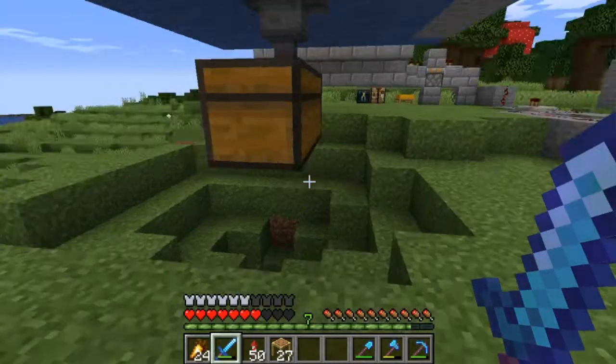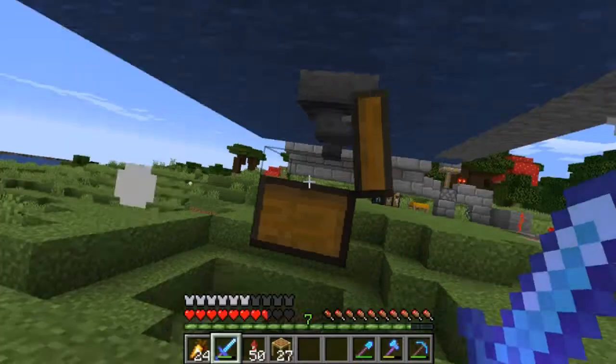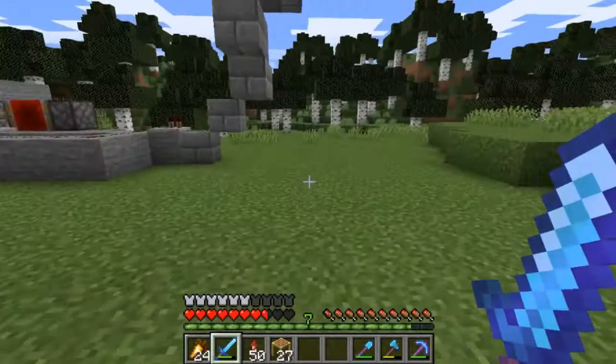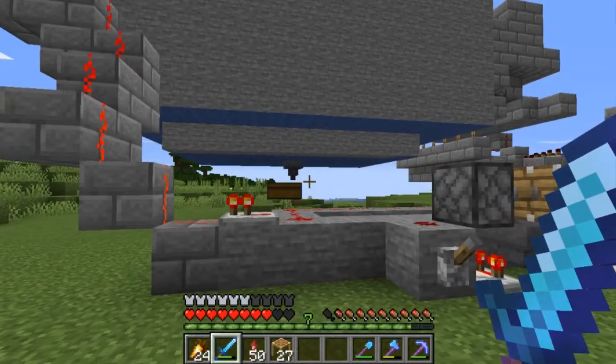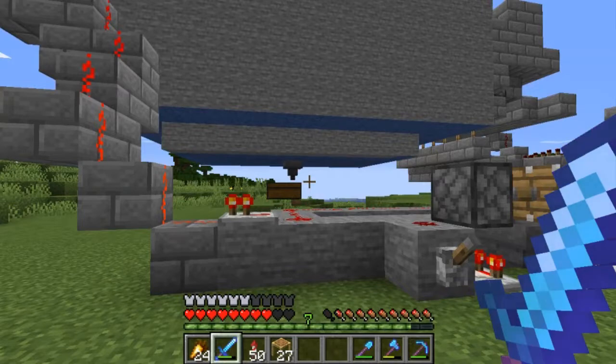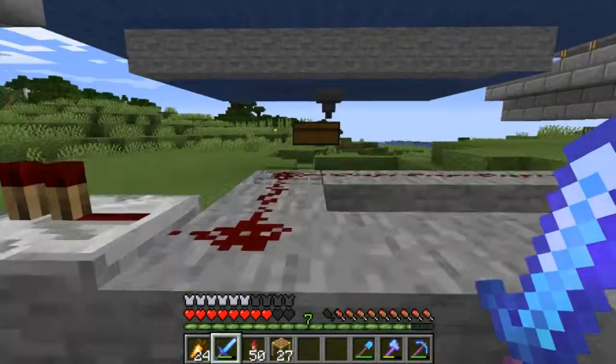I've left it running for a little bit and it has got this mud. You shouldn't stand under there when it's running because that's pretty close to the explosion. But yeah, that's automatic AFK cobblestone, which I am going to need.